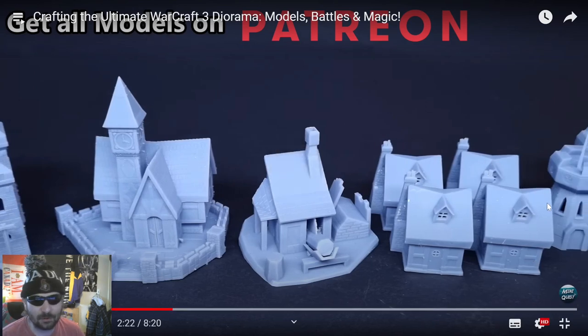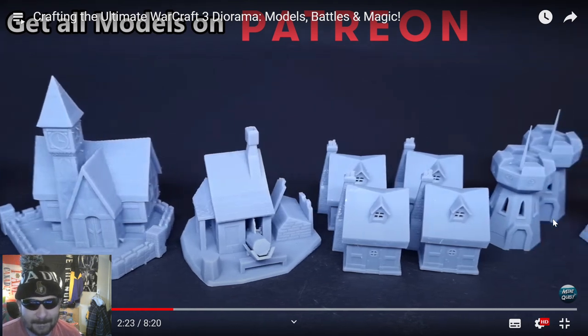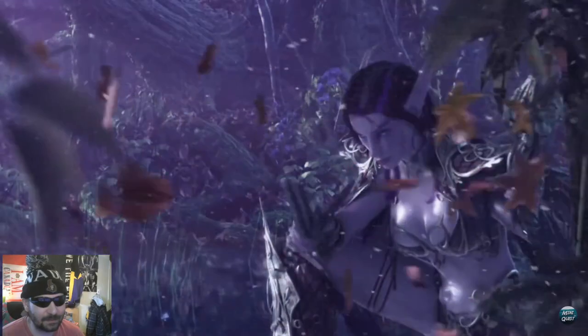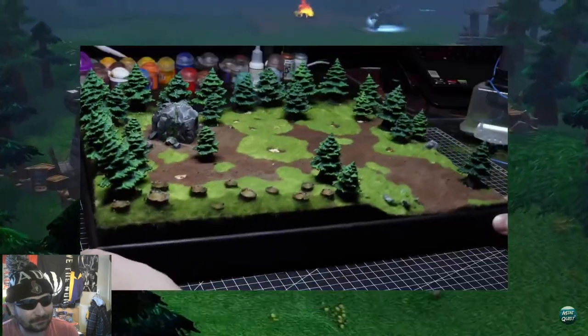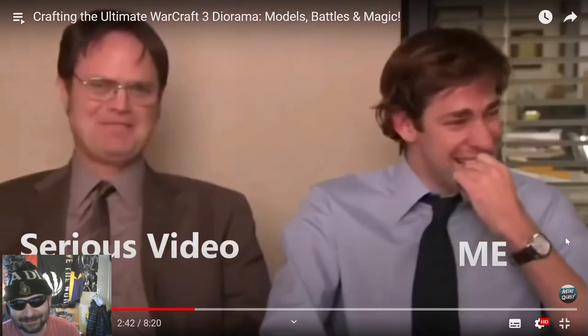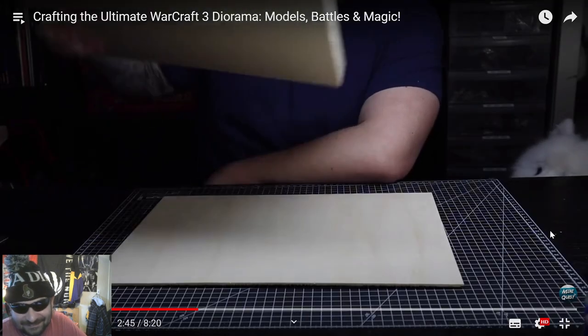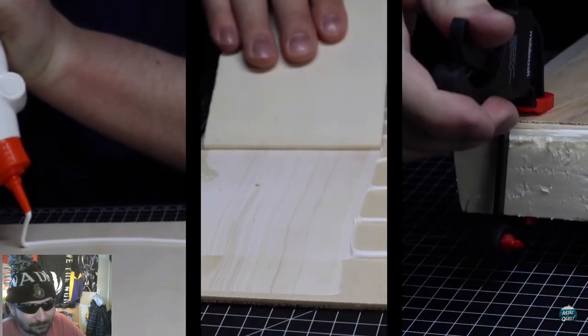Get all the models on Patreon — feel free to go check his Patreon out if you're into miniatures, models, and painting. Buildings are now ready to assemble, and how does it feel to be able to create your own models? Freaking good. Now, how do we get this beautiful forest landscape to life? First you need some very hard piece of wood — we're being childish over here.